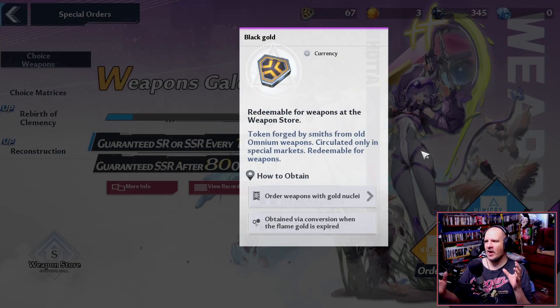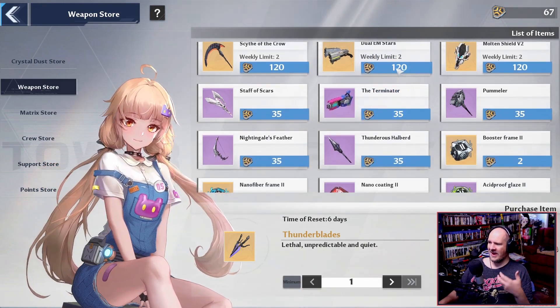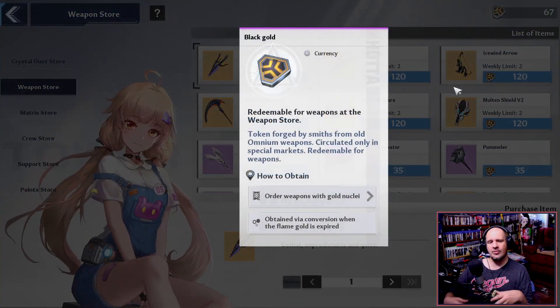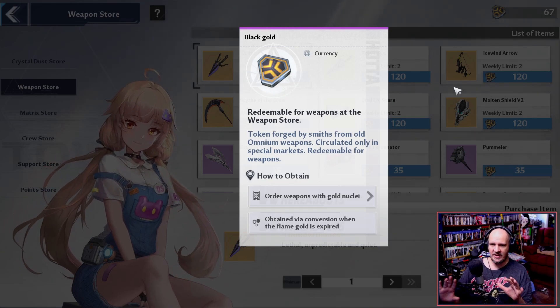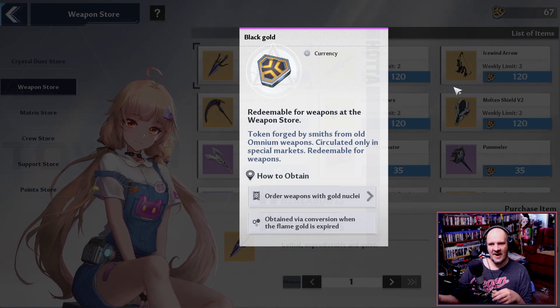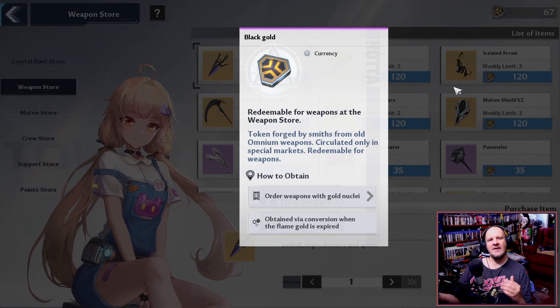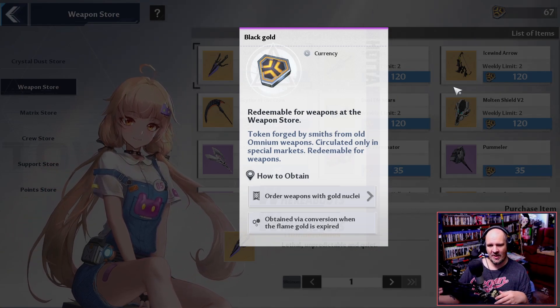Next, let's talk about Black Gold, the currency you use to buy dupes of characters you've already unlocked to get them up to six stars. With all the new characters coming in, the meta may start spreading out and becoming less focused on the current top three. Because of this, you might want to start saving your Black Gold so that once more characters are introduced and the meta shifts, you'll have an easier time getting duplicates of the characters you actually want to level up.